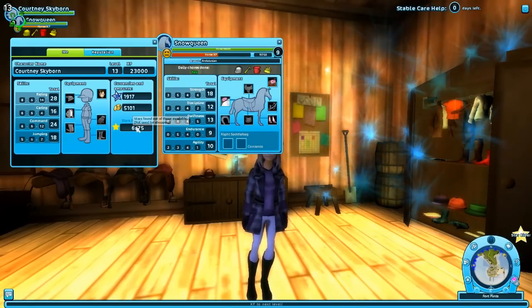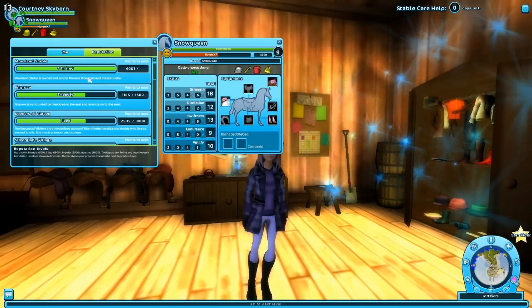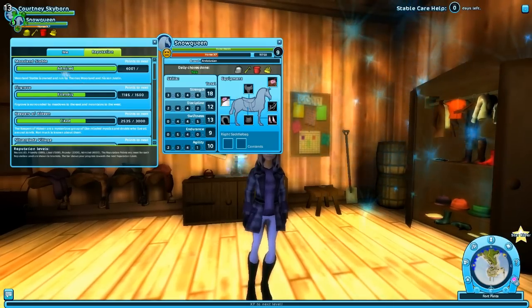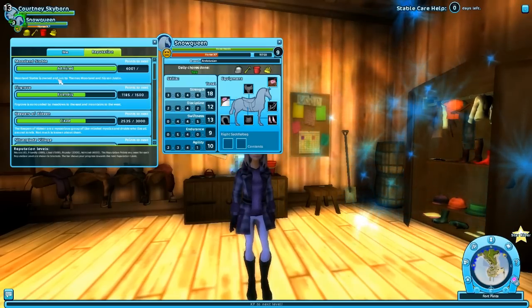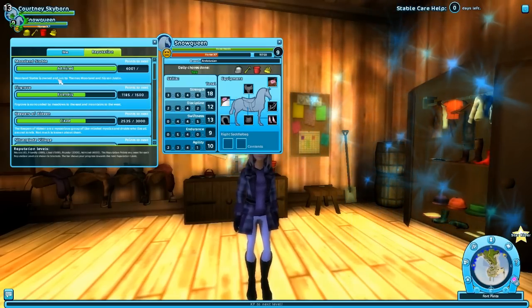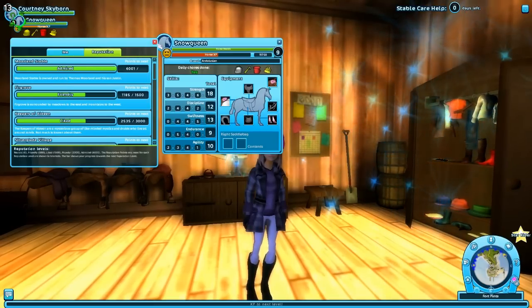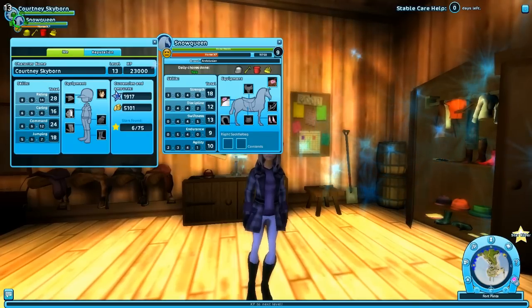These are just secret stars you can find. Then you have a reputation with different areas. Reputations basically mean you can buy certain items. So if you're admired — like I am with Moreland Stable — I can actually buy items from them. It's kind of confusing; I'll probably go over it more in another episode if you guys really like this.